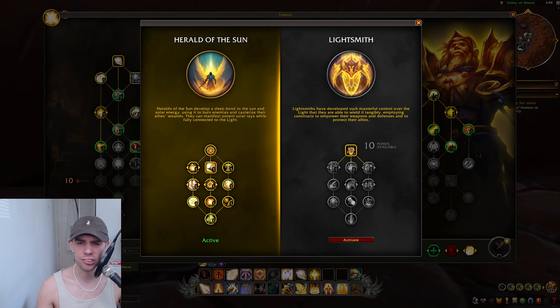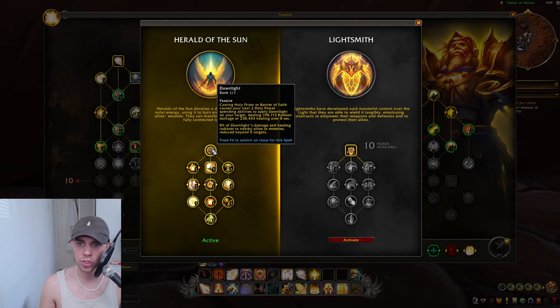In this build, we are going with Herald of the Sun as our Hero Talent. Heralds of the Sun develop a deep bond to the sun and solar energy, using it to burn enemies and cauterize allies' wounds. We start off with Dawn Light: casting Holy Prism or Barrier of Faith causes your next two Holy Power spenders to apply Dawn Light on your target, dealing damage or healing them. For us, of course, we're doing healing. 8% of Dawn Light's damage and healing radiates to nearby allies, reduced beyond five targets.